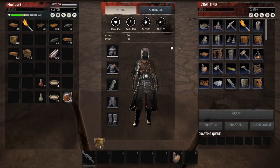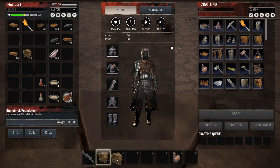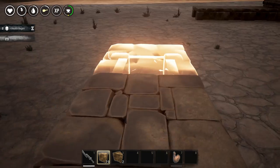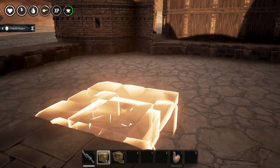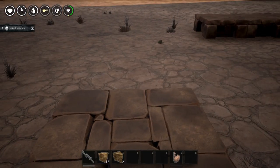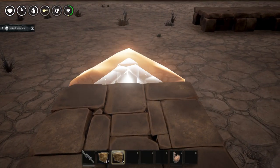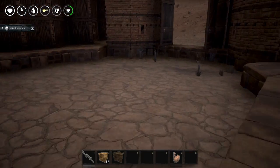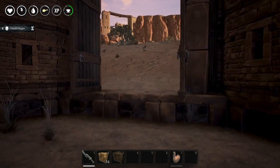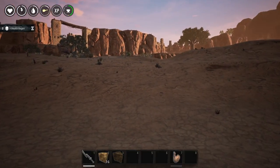Four stone foundations — the square ones. There. One, two, three, four. Seems about correct. And then yes, I have to place those. So I need plenty more of those, which means I'll have to go get some stone.